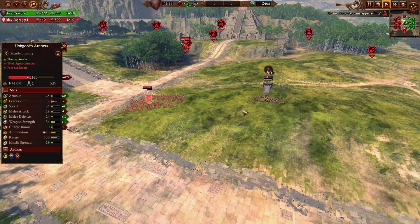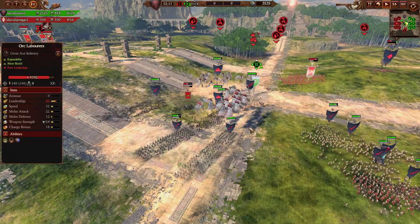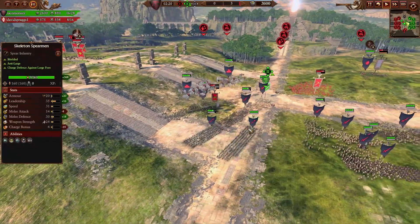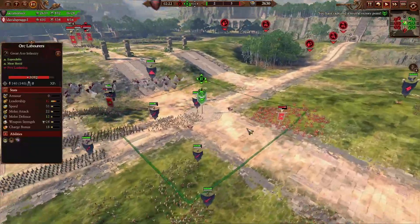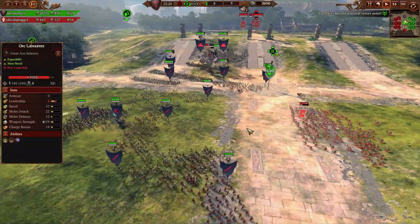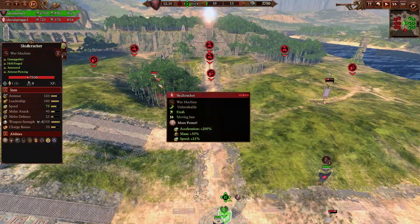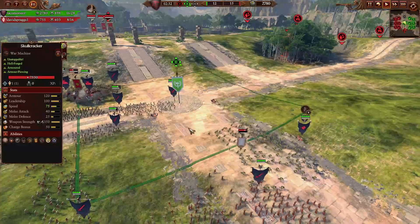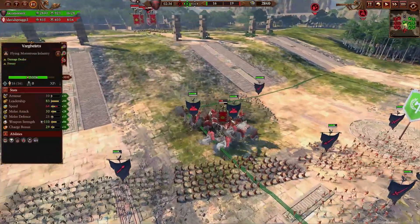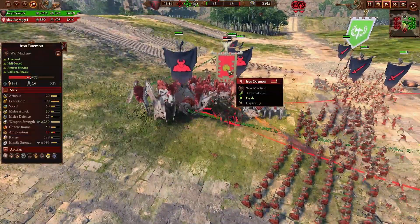2,000 damage on the orc laborers is always welcomed. Far guy's still trying to beat that out of the skullcracker — no, the iron demon. I think my opponent just summoned the skullcracker on the other side hiding in the forest, although I can't read it because there's so many trees in the way. We sent one unit of zombies over to the third objective as we're trying to pile into this higher demon.